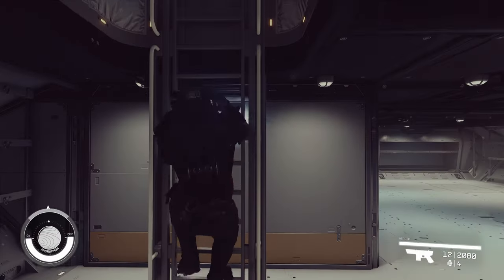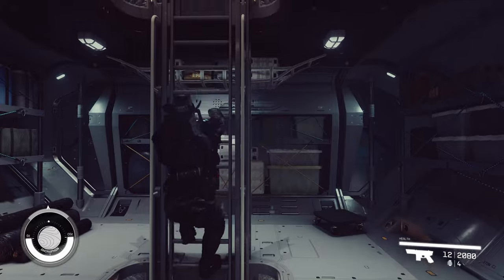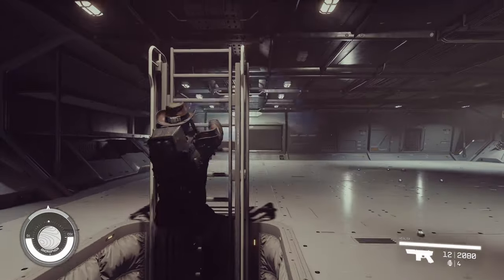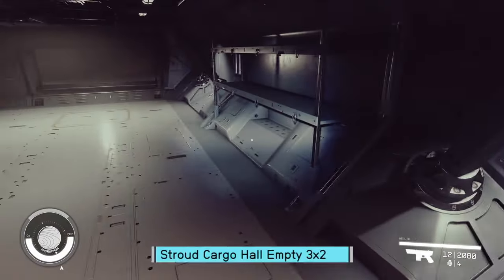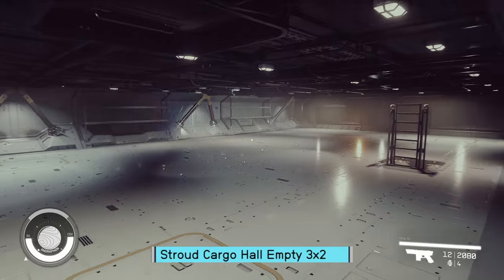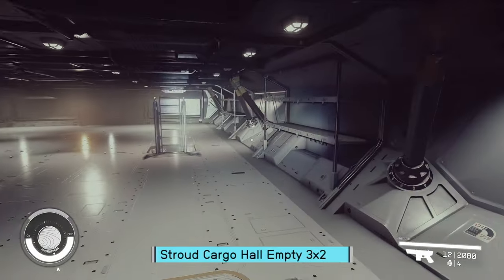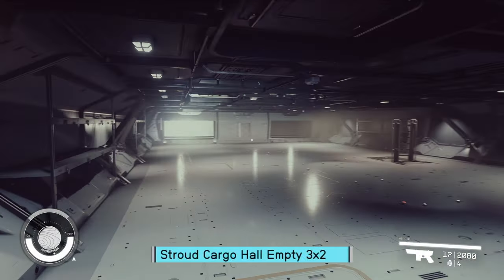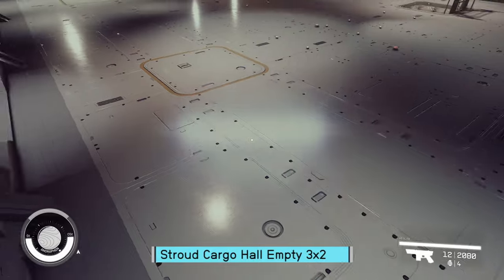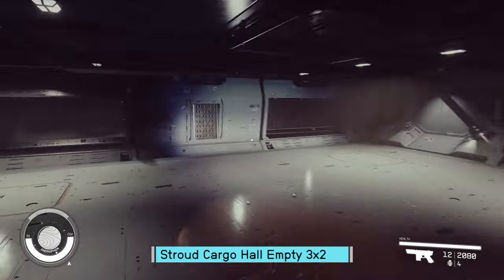One last one and then we'll get to the oddballs of the group. Once again, just a sea of white. It's basically just the brighter version — white floors, all that stuff — lighter colored bulkheads of Deimos.